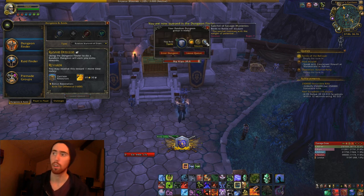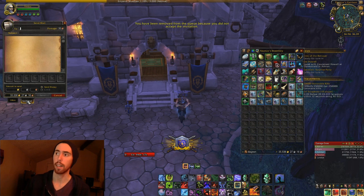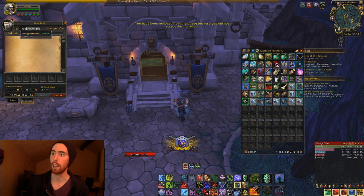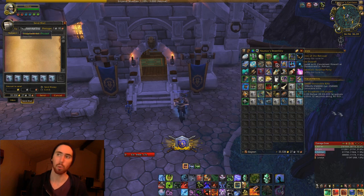What this bag is going to do — you mail this bag, because it is BOA — you mail this bag over to an alt, and then you open up the bag on the alt, and it has a 630 piece of gear that's spec-appropriate for your alt, not the main that you got the bag on. Like you can see me — I'm on my Blood Death Knight getting bags for my Balance Druid. So obviously this works.